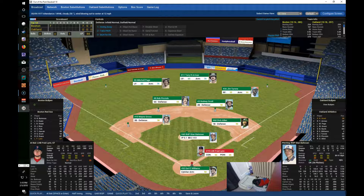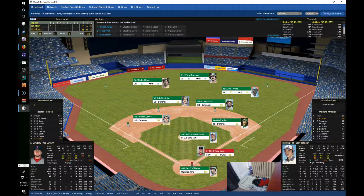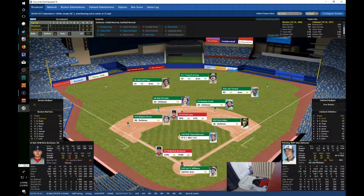Unbelievable — an inside-the-park grand slam for Dwight Evans! I don't think I've ever seen that before. I wonder if that's an achievement in Out of the Park Baseball 18 — if not, it should be. Bahnsen is still out there — the Red Sox still only have one out. All the runs are earned. Lynn takes his count then swings away and laces this down the line, all the way to the wall — standing-up double. They continue to hammer Bahnsen.